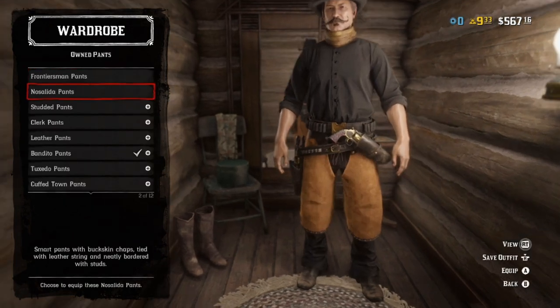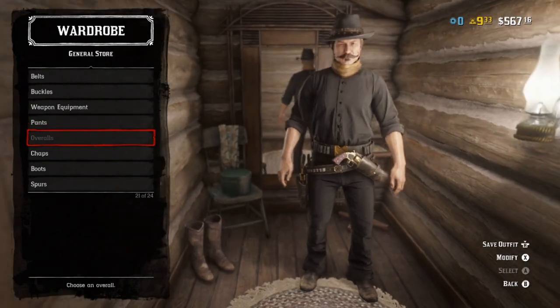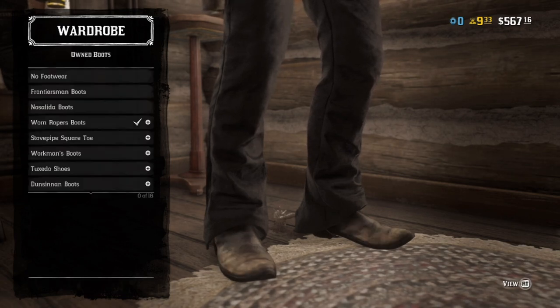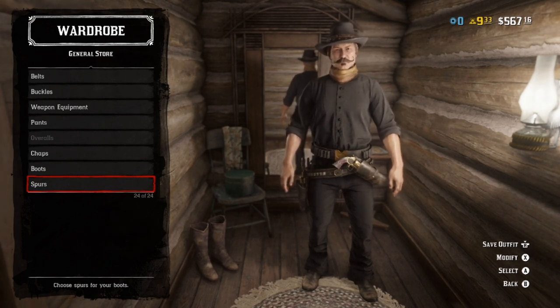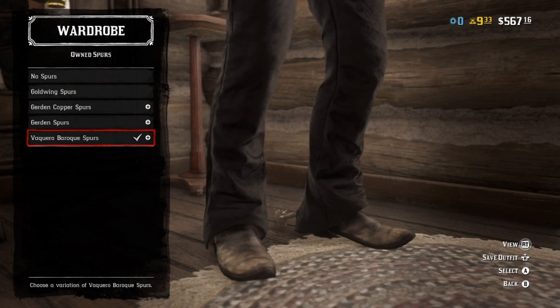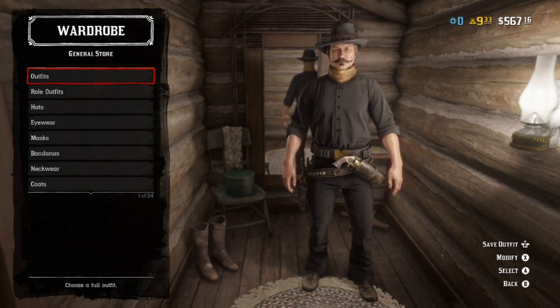As for pants, bandito pants in black. No chaps, no overalls. For boots, the worn roper boots, again in black — faded or clean, your choice. As for spurs, I swear to god they're not wearing spurs, but just in case — throwing out a limb here — there is something ostentatious to the rest of the outfit, so the Vaquero Baroque spurs do wonders. That's it for Sundance.